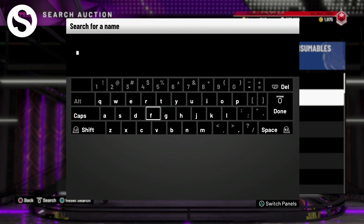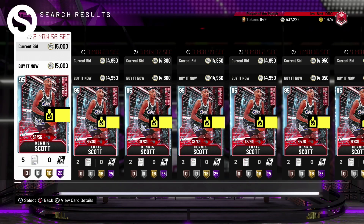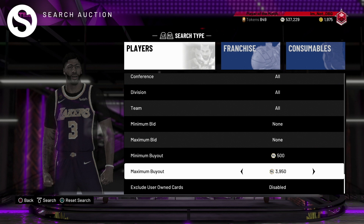He is legit and one of, if not the best, cheap two-guards in the game. There's Nick Batum that everyone knows about, but not everybody knows about Dennis Scott. Unfortunately he appears to be price-fixed right now, but his actual price is less than 10k MT.